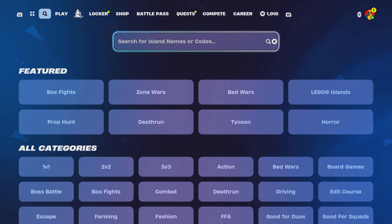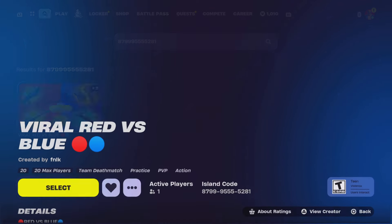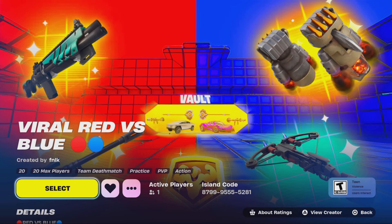Make sure you guys search up the map code, which the code is 8799-9555-5281. And there you guys can have it. The map will pop up, which looks very professional. So please go show support. Very fun to play.